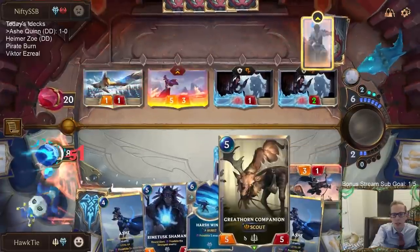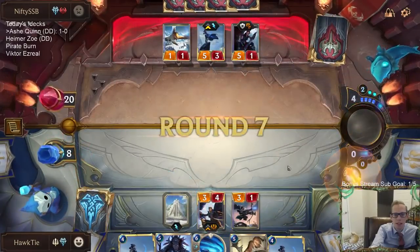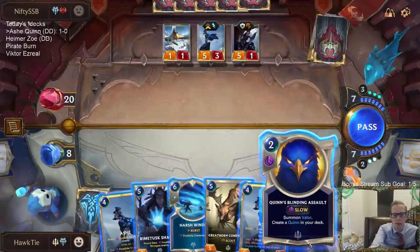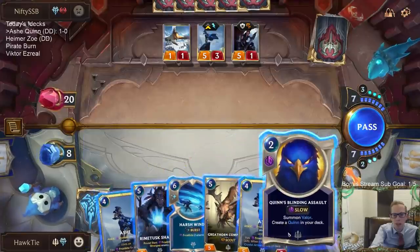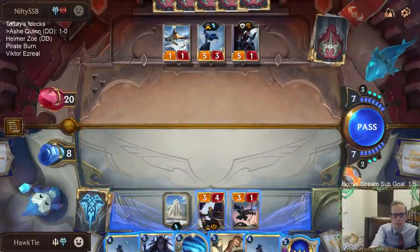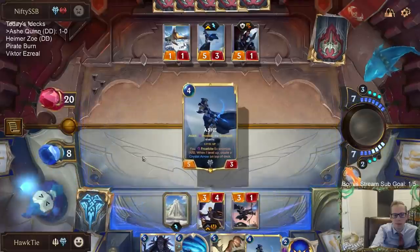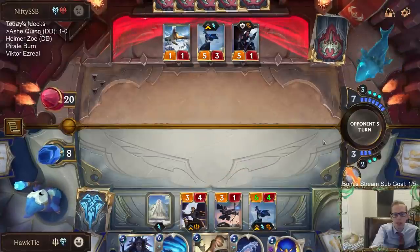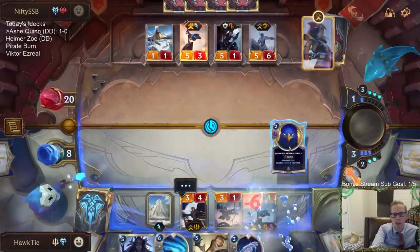We need to play Great Horn Companion next turn to get another scout for Valor. Or we have Blinding Assault, so I could go Ashe plus Blinding Assault. I'm playing Ashe first because I want the Flash Freeze. So now we have Ashe, Flash Freeze, Blinding Assault. They're not frostbiting the Blinding Assault now — one savage beast riding another, so that worked out.